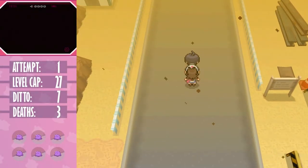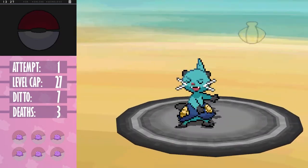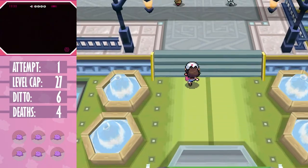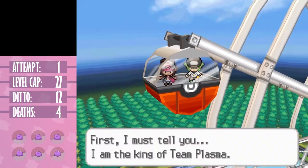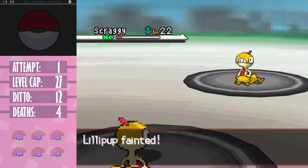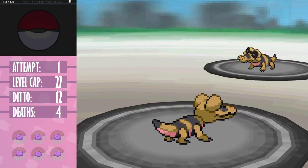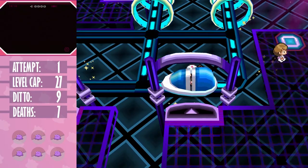Both Bianca and Cheren are still pretty easy, but Cheren's Dewott gets four defense drops in a row with Razor Shell - luck is 50/50 but I never got one. I also lost Victini to an Air Cutter from Unfezant. A few losses are to be expected. Onto Nimbasa: we get to double our available ditto counts. N asks us on a date - a bit of a red flag - but at least he's honest. Then he proceeds to take three dittos from me. This N fight is actually pretty hard: Sigilith and Darumaka have a lot of raw power, Scraggy can hit itself for super effective damage when switching, and Sandile can trap you with Sand Tomb.